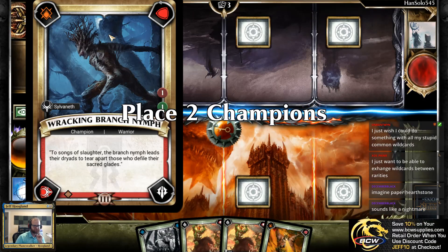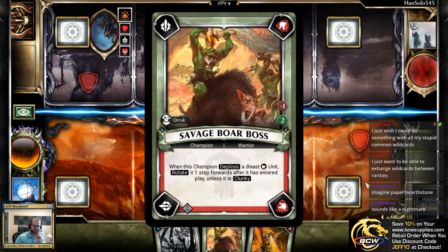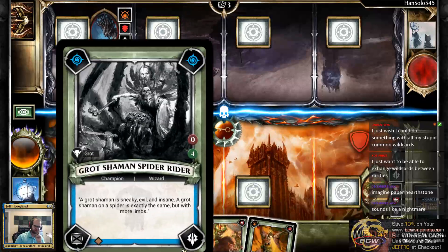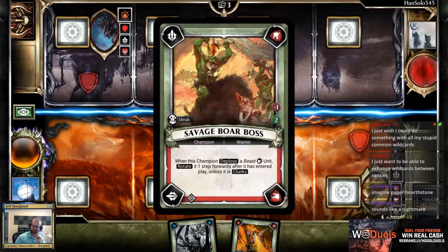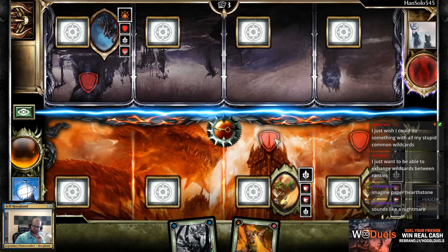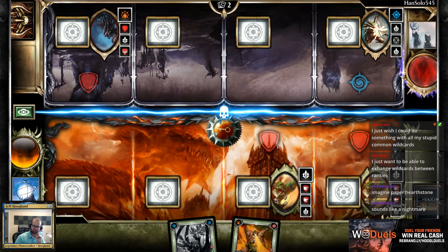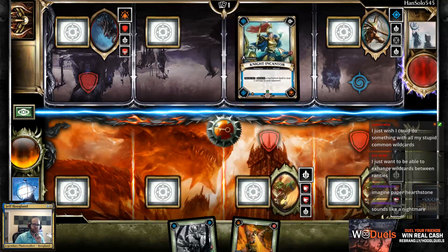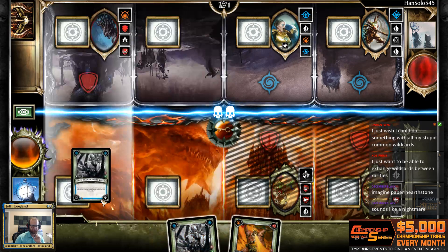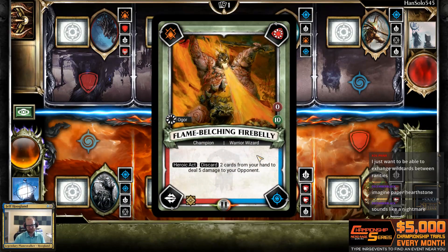Playing Order. Racking branch nymph again. I want to put the Savage Boar Bosses down here on the right, with the mage on the left. I wonder if they're playing Sylvaneth, or if they might be playing a deck similar to the Order deck we were playing before, which might run us over. That deck is probably the best deck I've played this season.